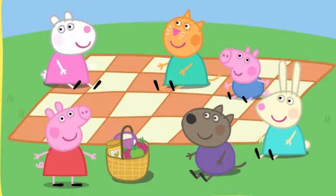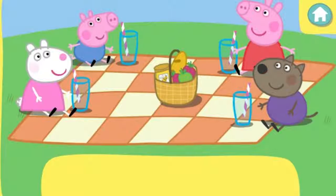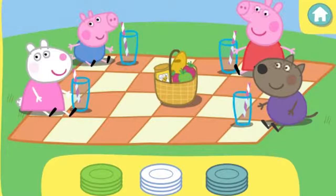It's time for a snack. First, let's give everybody a plate. Click the correct colour plates to pick them up. Then, click the picnic blanket to give them to Peppa and her friends. They would like to eat from green plates.